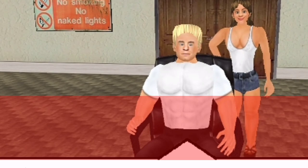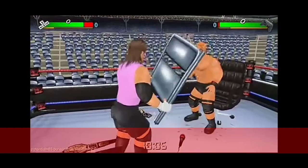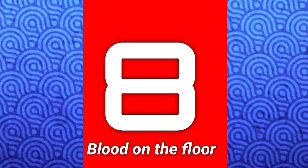Coming to the next point, number 9: we can sit on a chair. We can sit on a chair in WR3D, but only on special occasions and not during the match. But in this game, you can actually sit on the chair during the match whenever you want. As you can see in the following clip, he looks really chilled out.